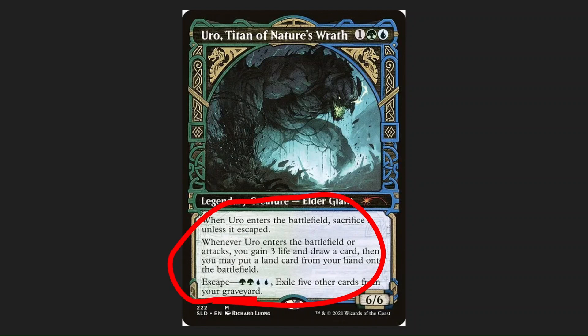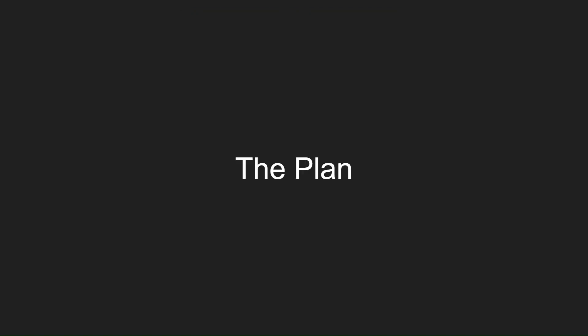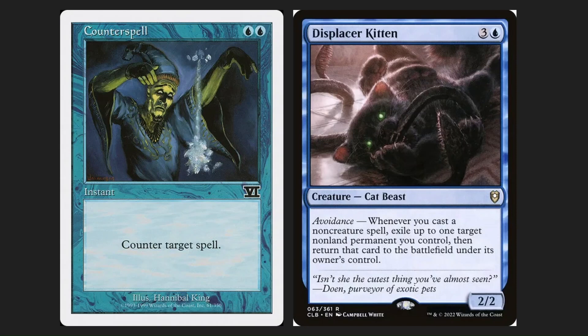So how can we make this work? He's just a combo man — that's the whole plan. Step one: control. We have a lot of counterspells, a lot of ways to stall or prevent people from playing their value pieces or getting their engines going while we get our own engine going. On the right you'll see Displacer Kitten.